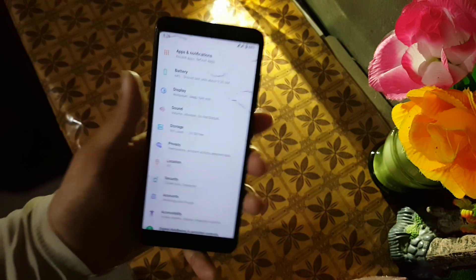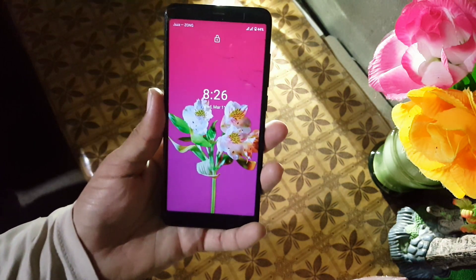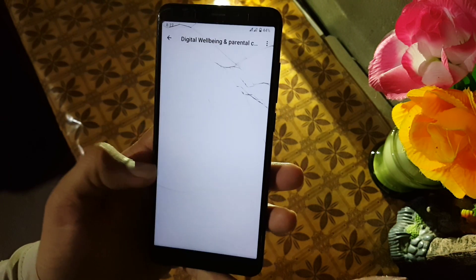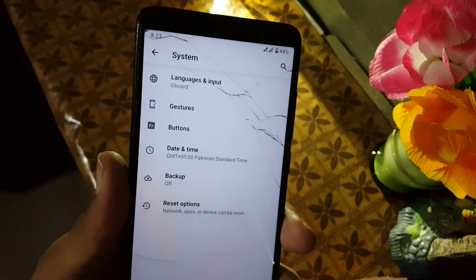After that we have Storage, Privacy, Lock Screen, and Location. In Security, the fingerprint sensor of this ROM is working fine as you can see. After that we have Accounts, Digital Wellbeing, and System. In System we have Languages and Input.